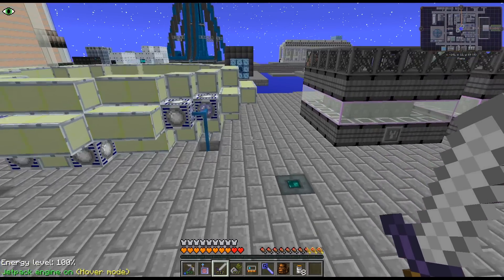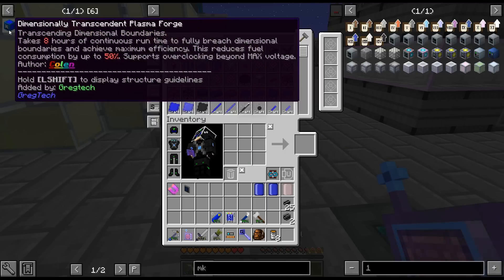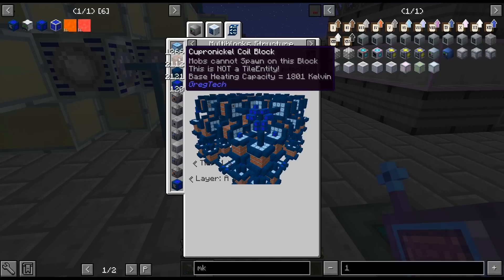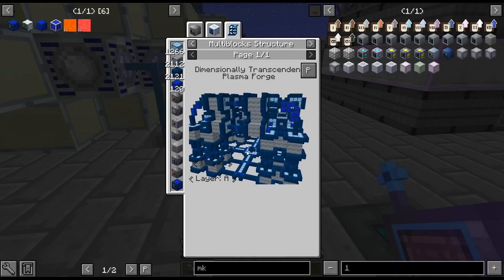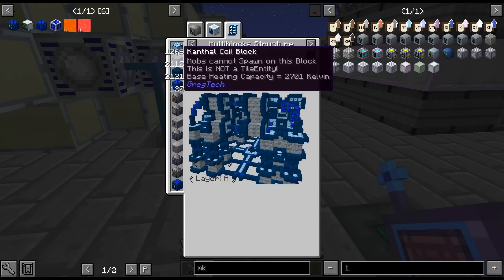Anyway, I just thought I would work that out. So I'm going to use up all this stuff. I'm going to continue crafting up the stuff for the Dimensionally Transcendent Plasma Forge. It's just, yeah, this is a complicated multi-block. It's going to take me a few real-life days of playing to get this crafted up. But we're making headway — we're definitely making headway here.